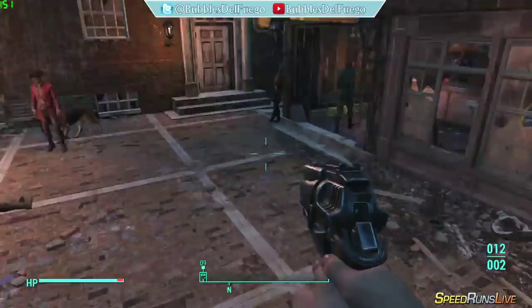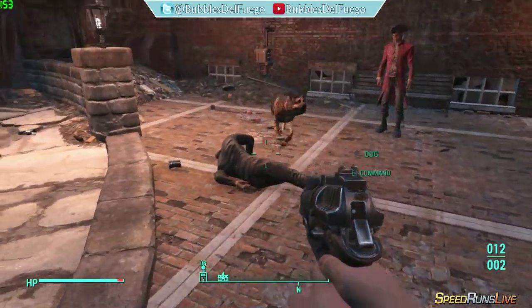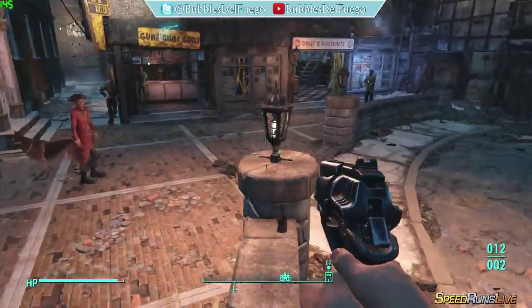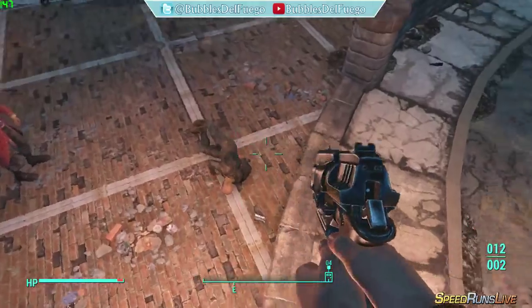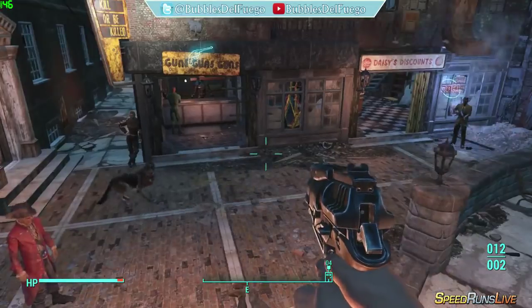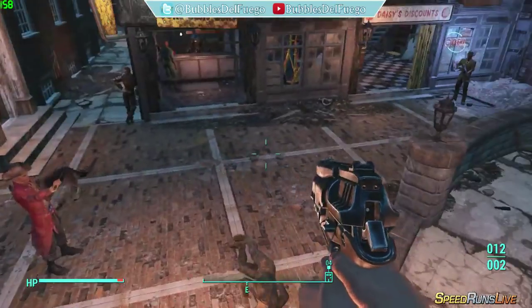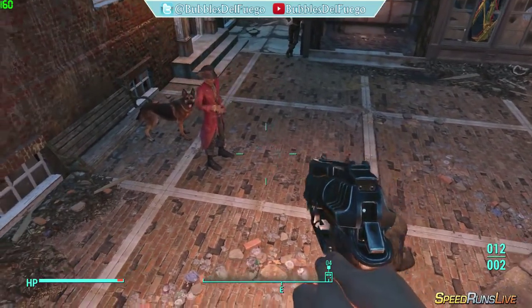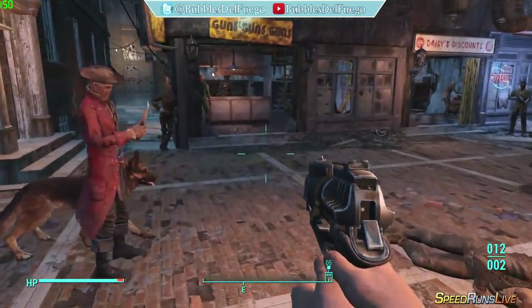There are other glitches in the game, such as duplicating stats stuff with Dogmeat, or having NPCs walk into each other. But I'm just gonna do the ones that are relevant to speedrunning for now. So I'll start off with vendor glitch.